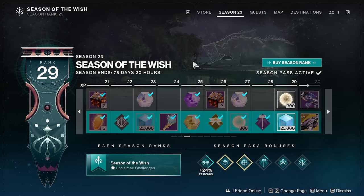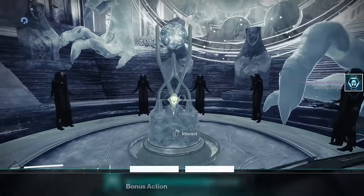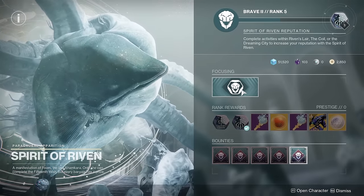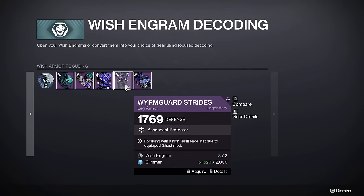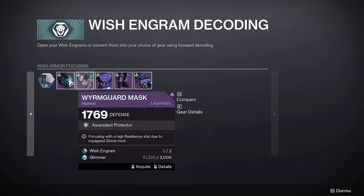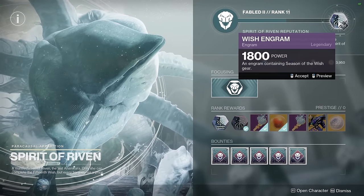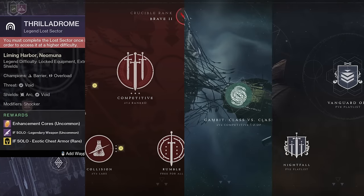The way we focus gear in Destiny is by first unlocking the feature in the Seasonal Challenges tab and then visiting the Seasonal Vendor — in this case the Spirit of Riven. In there, simply click on focusing, go to the second page, and start buying the armor. If you need Wish Engrams, you can obtain them from pretty much any activity in the game, such as Lost Sectors, Crucible, Gambit, and Nightfalls.